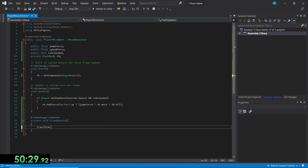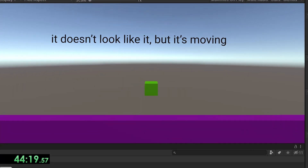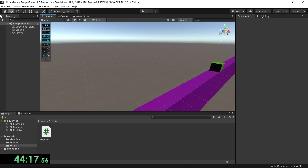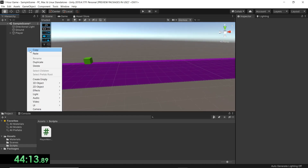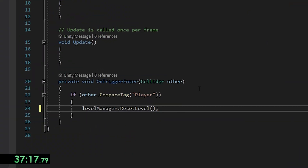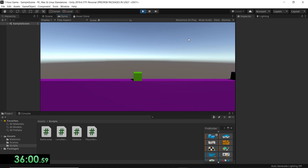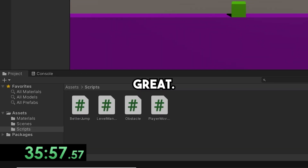Now it's time for coding. I made a basic movement and jumping system — nothing too special — and ended up with this. Now that the movement's done, let's make some obstacles. For the obstacles I used — yep — a cube. I then made a script that told the game to restart when the player touches an obstacle. All the basic parts of the game are done and we've only spent half our time — great.